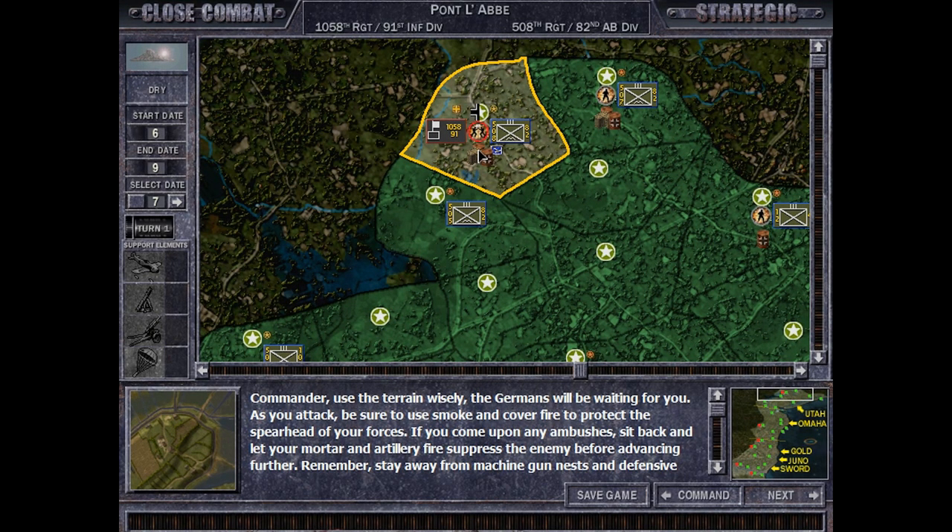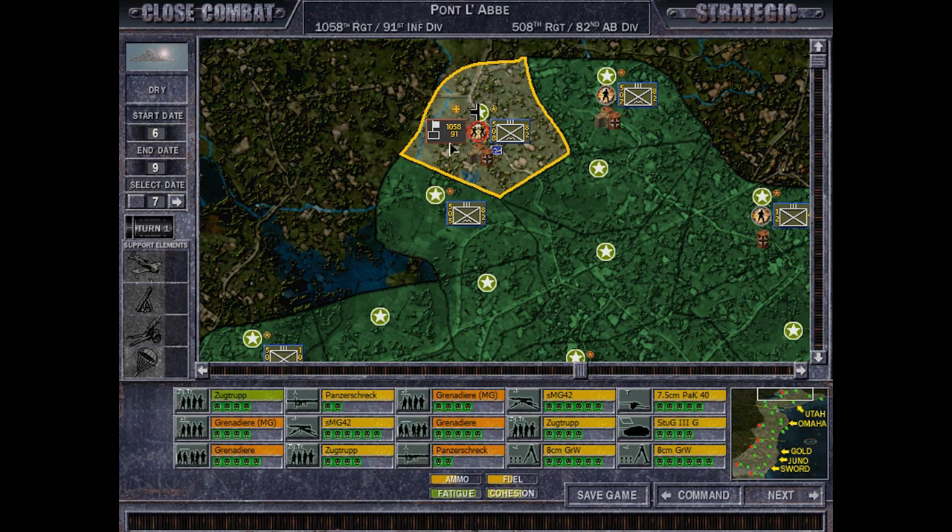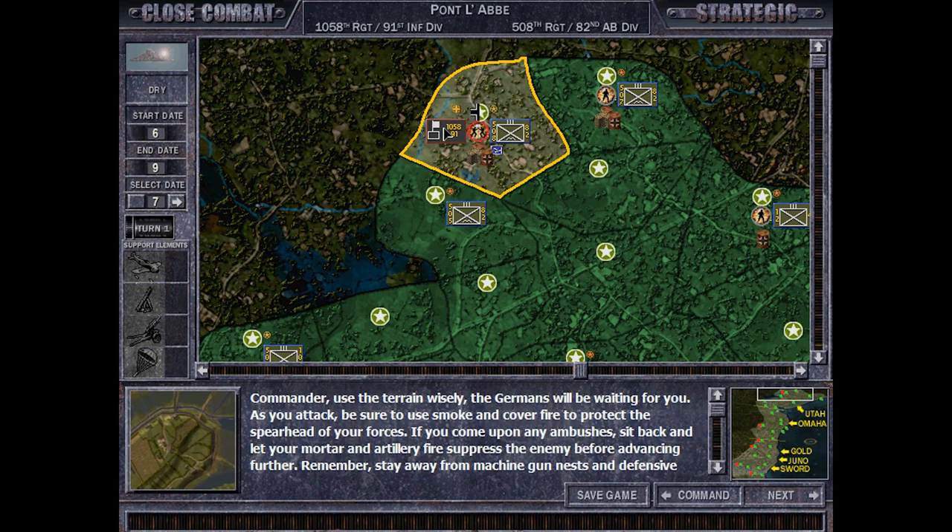Welcome back to the 44th episode of a Close Combat Longest Day playthrough with the Allies in the grand campaign on late difficulty, and this time around we are defending Pont el Abbe — or however you say it. I'm really butchering these names throughout this playthrough, I know.